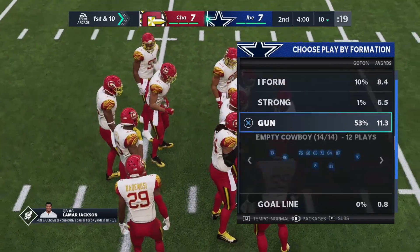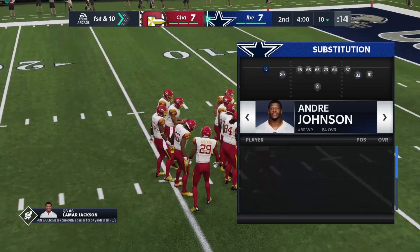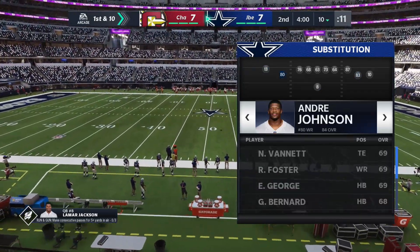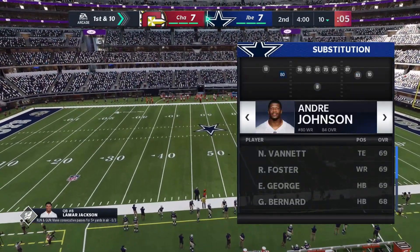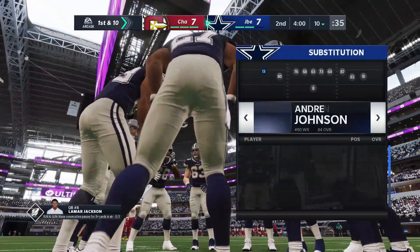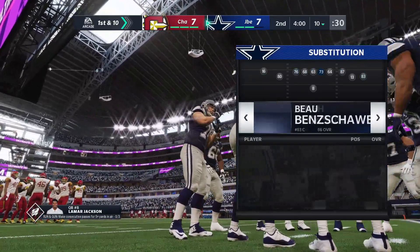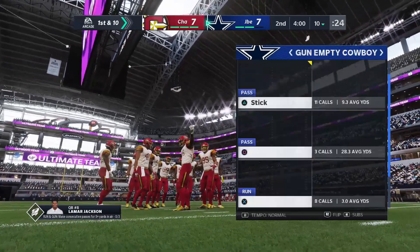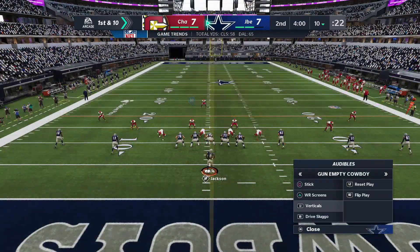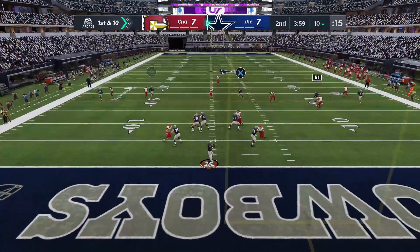Now the next thing you want to do is the play I do is in 5 wide. I do 4 verticals from 5 wide. So you want to make sure your fastest receiver is in this position. My fastest receiver right now is this Keenan Allen I got from Derwin James vs. The World, so I'm going to call a timeout here. Make sure your fastest receiver is lined up where Andre Johnson is. So we're just going to take Keenan Allen and put him in that spot. Then we'll just do gun and then 4 verticals. I just run 4 verticals, 5 wide, and then make sure your fastest receiver is where the triangle slot is, or whatever that button is on Xbox, and then you want to throw it to him.